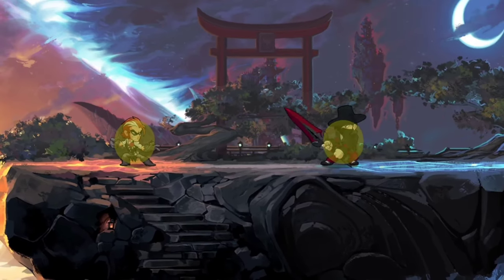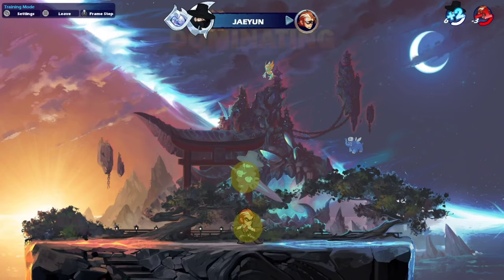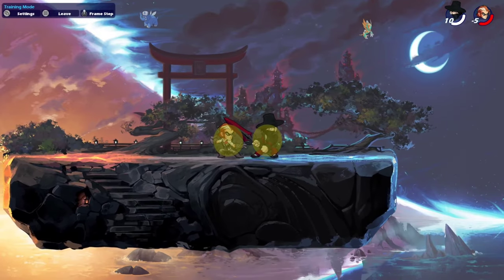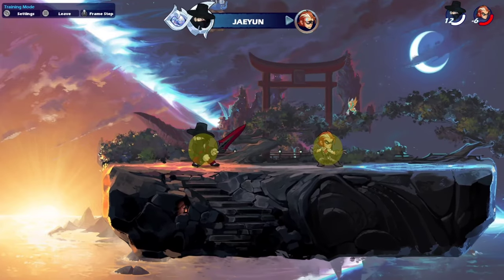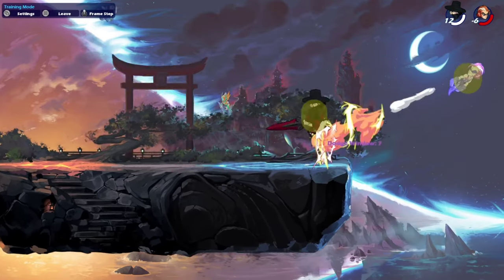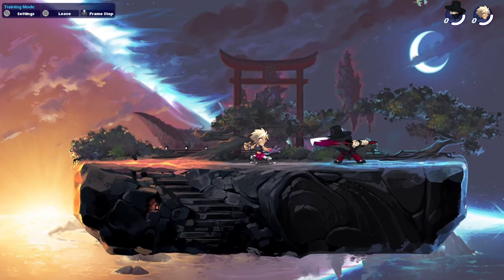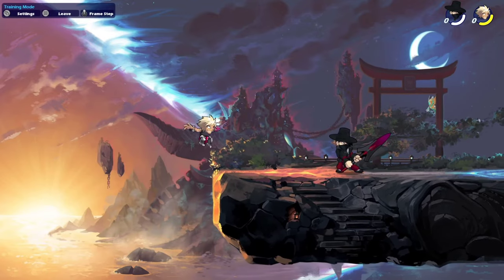Now let's talk greatsword combos. Side light into d light is true the closer you hit it, and that's a pretty consistent combo. But the most important combo you need to know is in light, d light, in light — because this is the best punish and it is unjumpable. This read covers every dodge. This is how it looks in the read, and it's the only read you actually need to know.